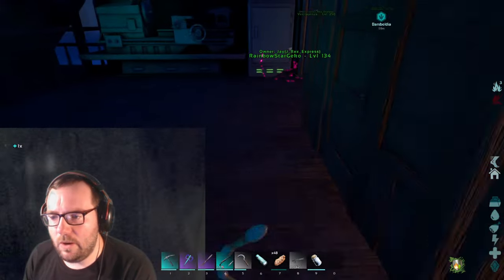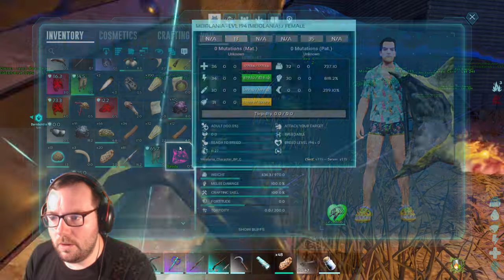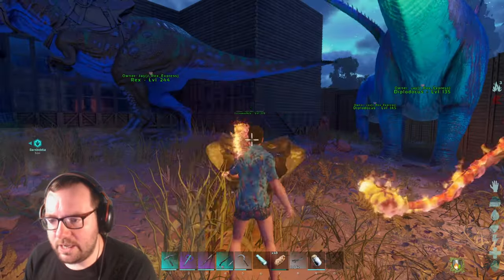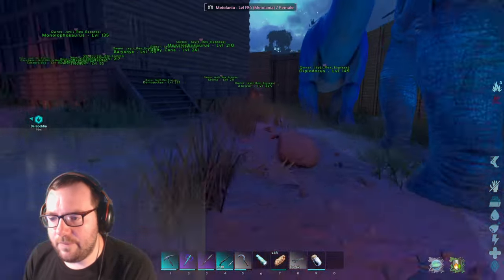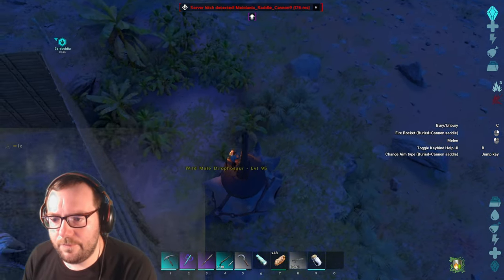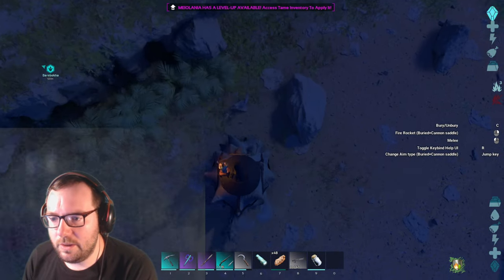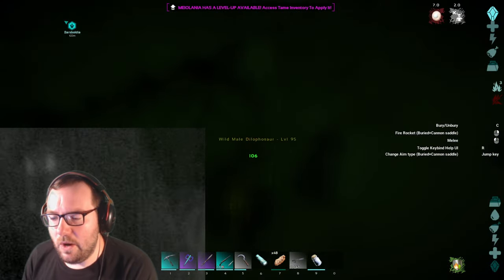45 armor - we're going to have to test this out. That's cool, actually really cool! Let's test out our maelania with the new saddle. Everyone passive - we are very slow and don't attack very much. Turn around - 106 speed, 319 melee. Not really a melee fighter. Wait - you can bury yourself?